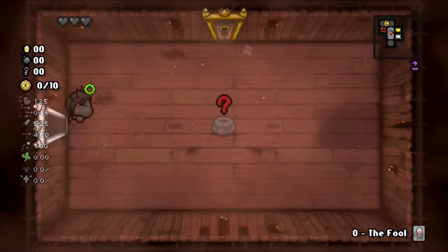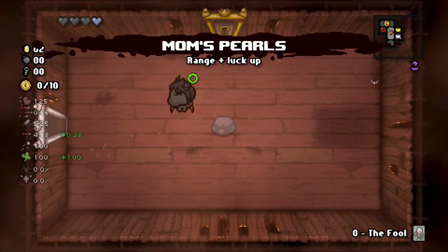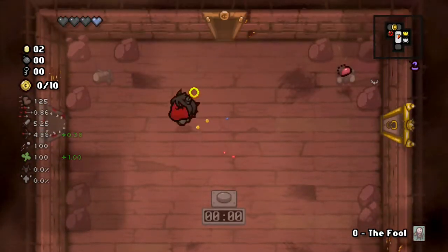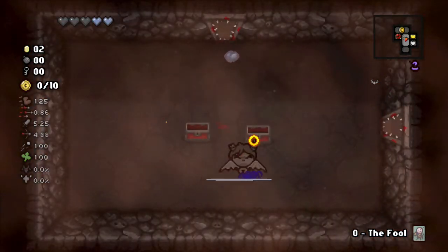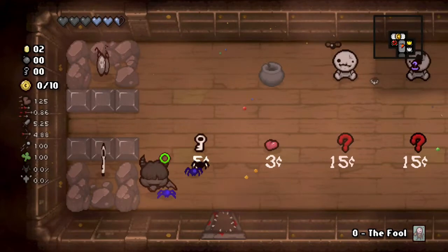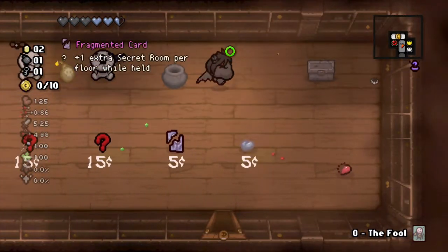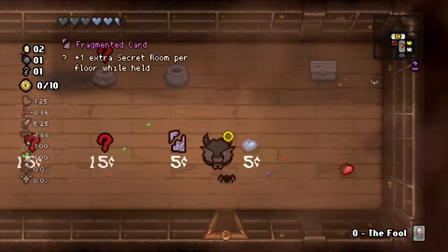He comes with flight and a baby brimstone with the shortest range you can possibly see. He does not start with any red hearts — only black hearts — but he can get red hearts. So you can fly into your curse room for free. Pop pop, nice little soul heart. Fly over, grab a key, grab a bomb. I love using Azazel.